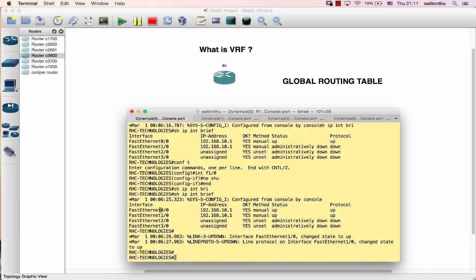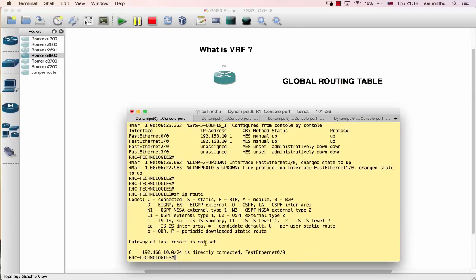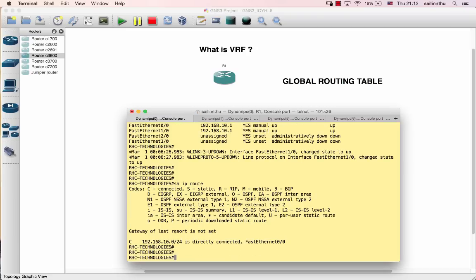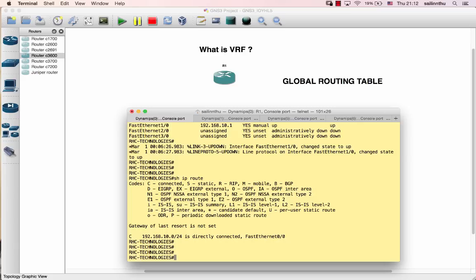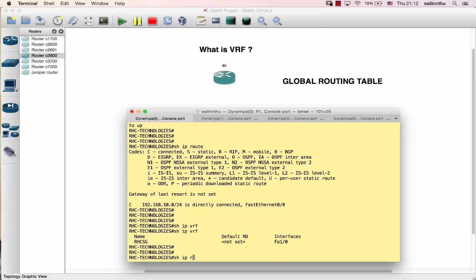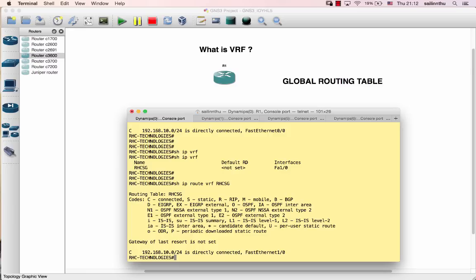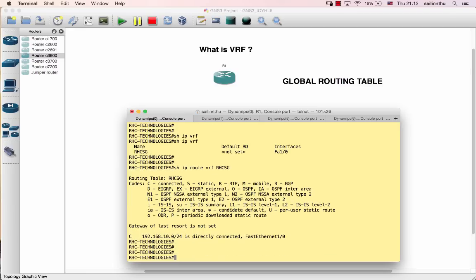The interface FastEthernet 0/0 is in the global routing table. Let's verify with 'show IP route' - this is the global routing table. The connected route appears under global. Meanwhile, FastEthernet 1/0 is now under VRF RAC-SG routing table. Verify with 'show IP route VRF RAC-SG'.